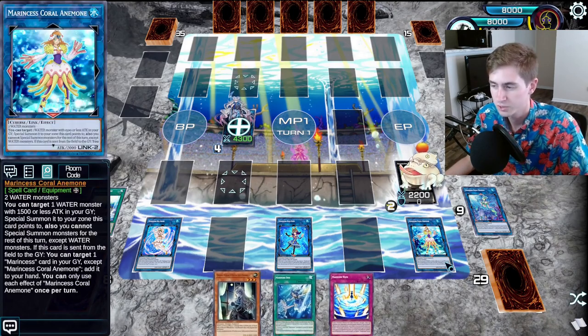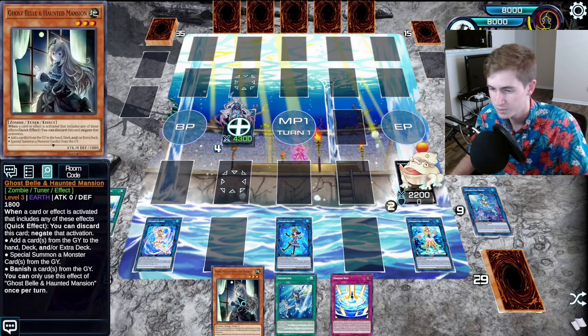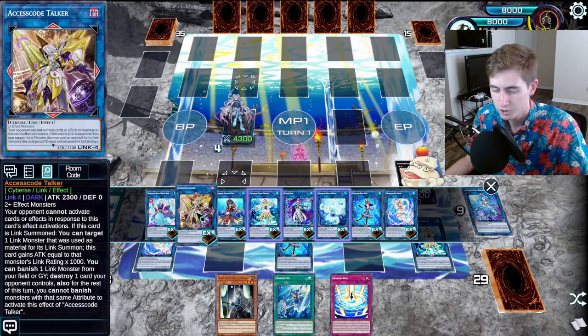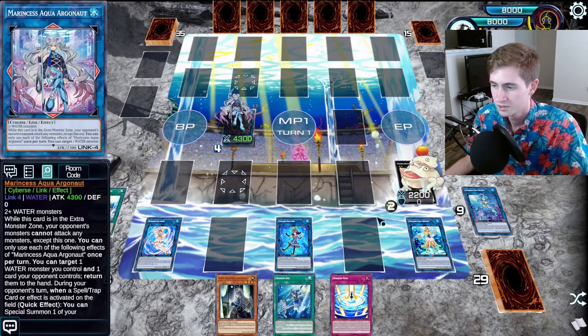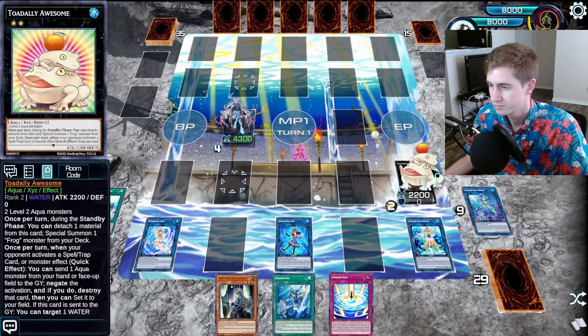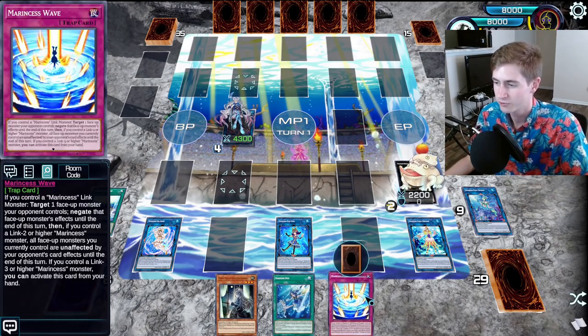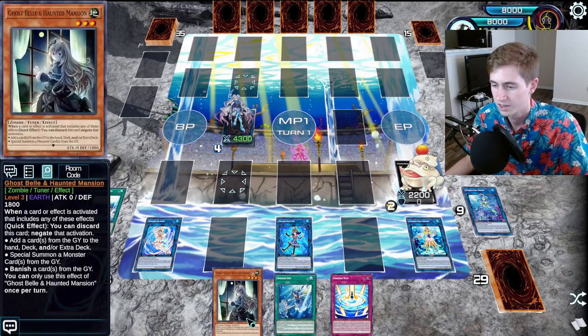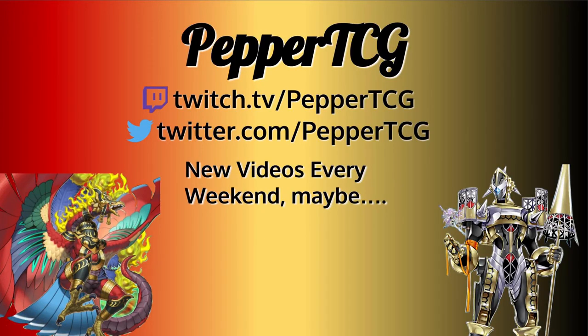Even without using Anemone's effect, you can use it, Argonaut, and any monster to go for Access Code, and it'll have 6300 attack because you used a link 4 as material. So here again we have Argonaut, Toad, and Wave. Like I said, you're going for this every game — Argonaut, Toad, Wave, that's the end goal. And then any other hand traps you have in hand is just a bonus, like we have the Bell to negate something.